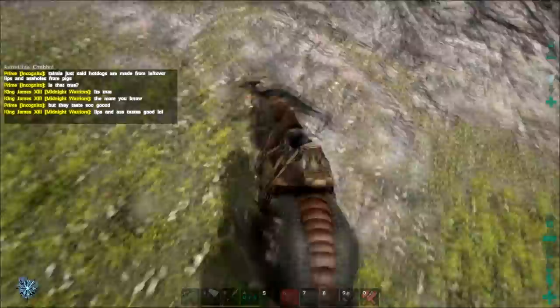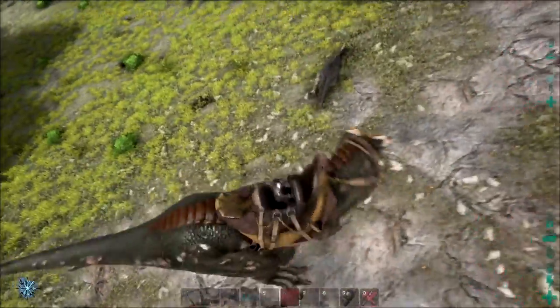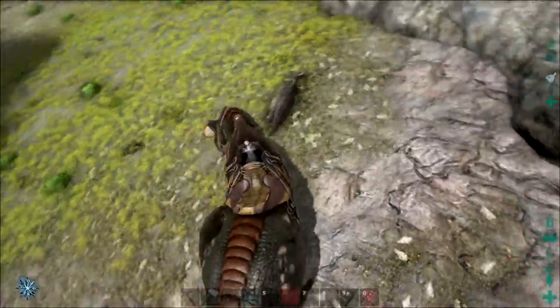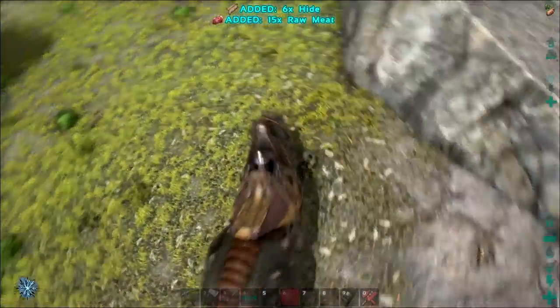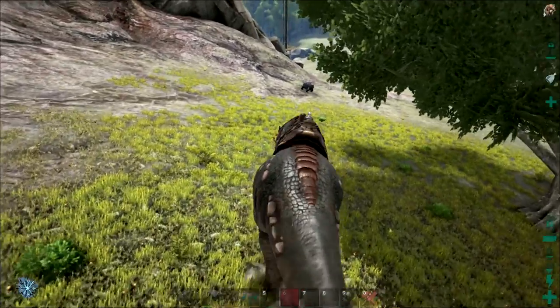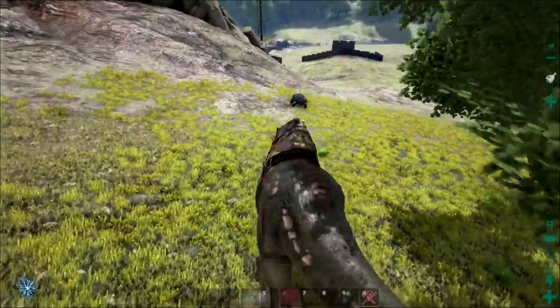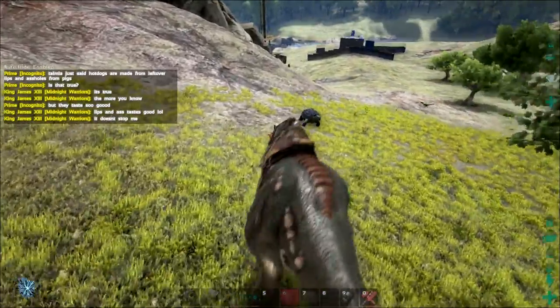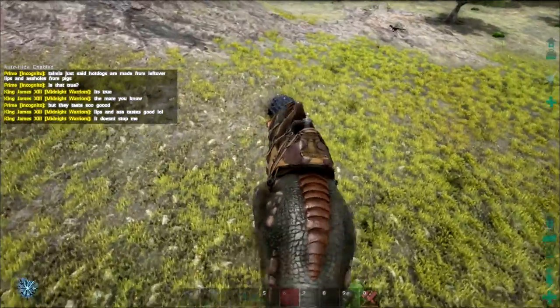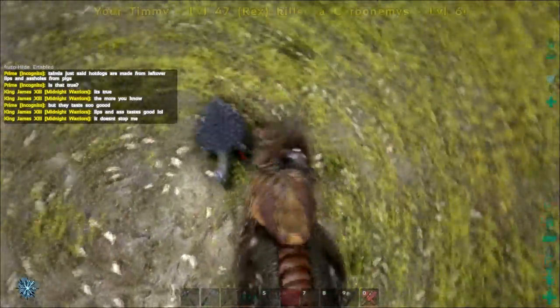Sometimes when you kill a dinosaur, it will just completely shoot off in a random direction, or rocket up into the sky like a balloon and get stuck up there, making it extremely hard, if not impossible, to skin it and retrieve the items on its corpse. This issue can also occur sometimes with your own body when you die, making it even more challenging to retrieve your items.